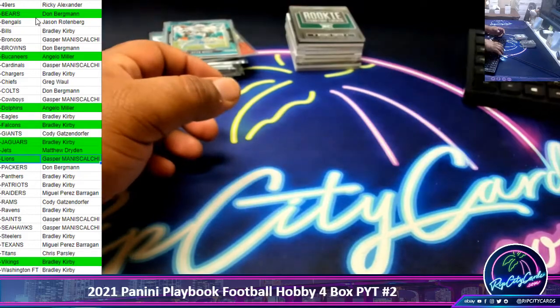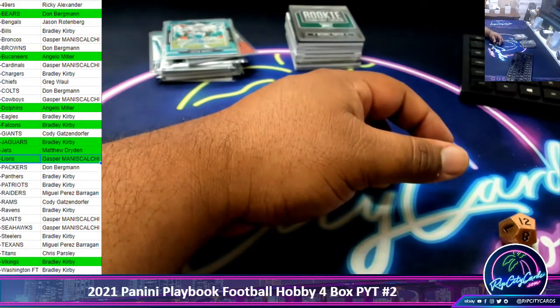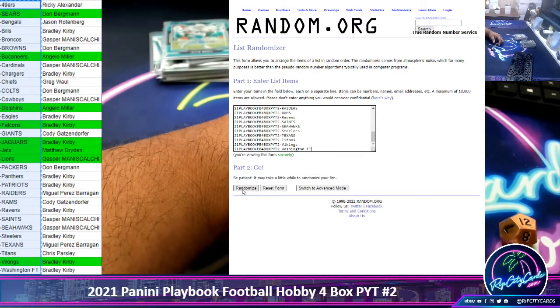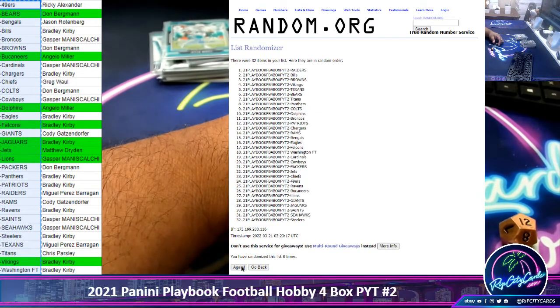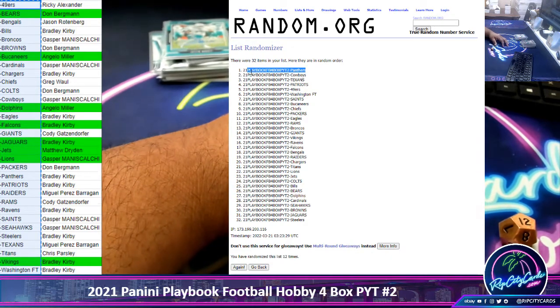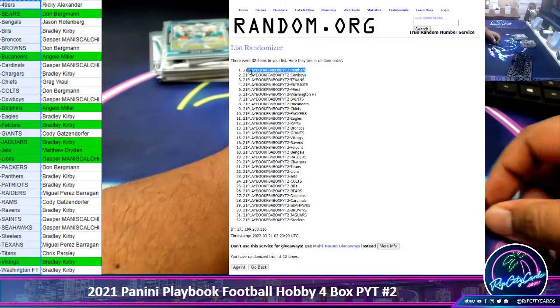Oh wait, I almost forgot — I need to random the Panini points. We're going to go 12 times in the random since that could have been an autograph for any team. Copy and paste, all teams in the random, top team gets 600 Panini points. Even though it replaces an autograph, I'm still not going to count that as a hit. Money shot — 12 boom! The Panthers are getting 600 Panini points.